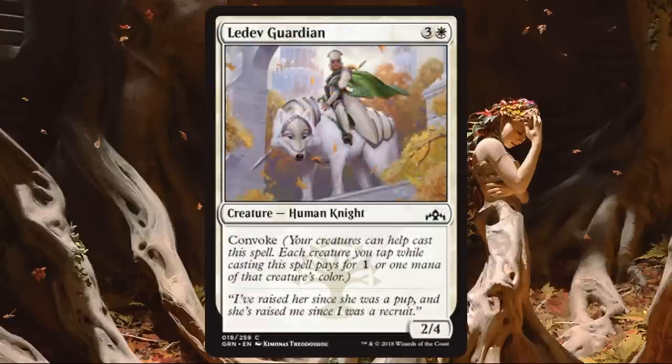Ledev Guardian. I'm not too excited about this one. It's a curve filler and sometimes you'll need it in sealed if you don't have better things, but if I can find something better I will. A 2-4 with Convoke for four — you've played 2-4s for four before and know they feel underwhelming. At best this is probably a 2-4 for three while tapping one of your creatures. It's just not doing enough.